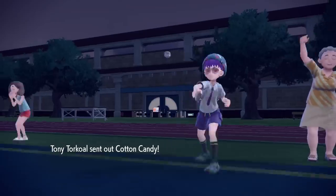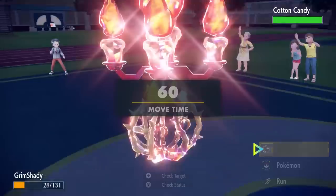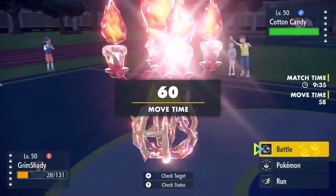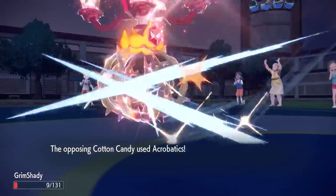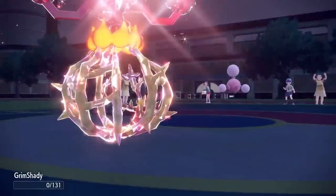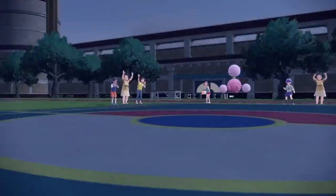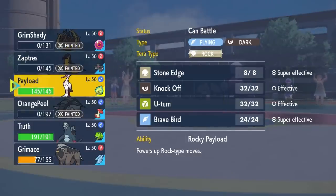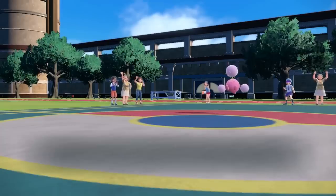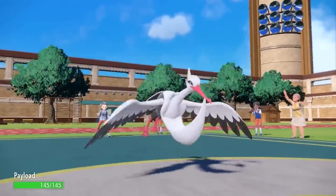His final Pokémon is Jumpluff. Speaking of fast Grass types, I have always hated Jumpluff — but today I'm thinking maybe I can take care of it. It is going to be faster than Bramblegast, of course. I die to the Acrobatics, which is fine — it gives me a free switch into whatever I'd like. I'm actually thinking Jumpluff should have Wind Rider, since it's straight up cotton balls flying around, but anyway.